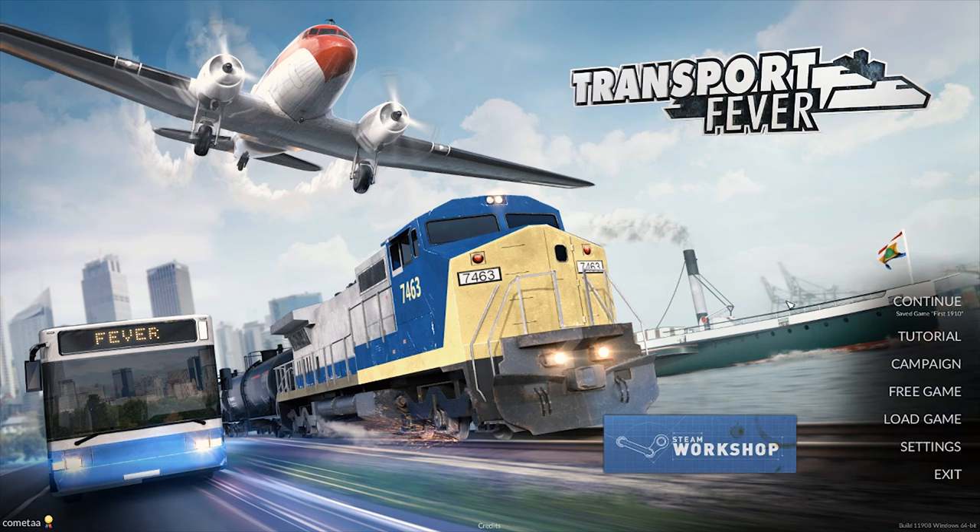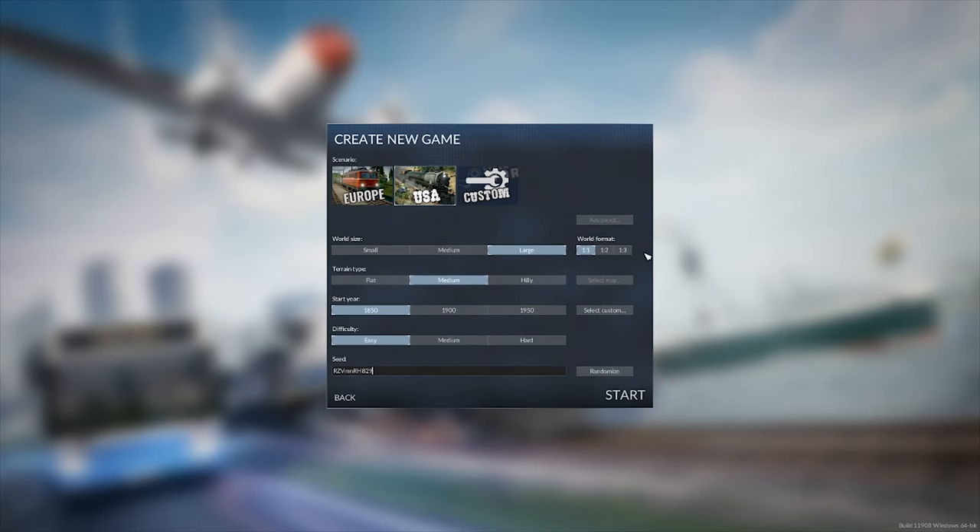I've been having a blast doing a free game on America, so I figured I would do a free game with Europe on this one. We're going to go with a large map, square, terrain type probably medium, and we're going to start off way back in the day. Difficulty — we're going to go with easy. The seed I'm going to use is going to be 'the birds.' Let's go ahead and fire that up and see what kind of map we get.